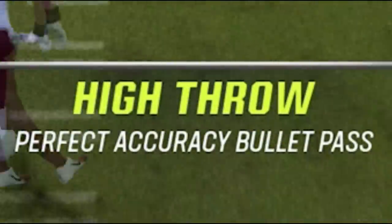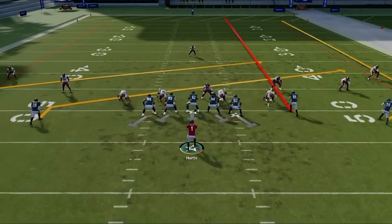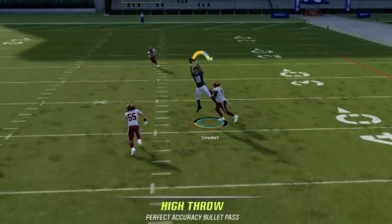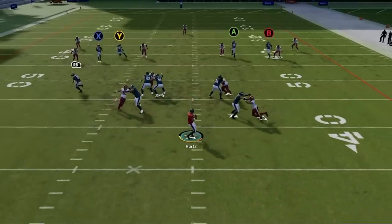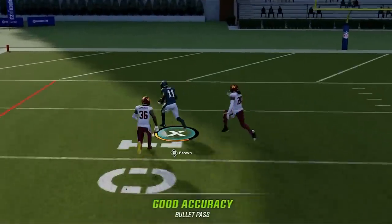You also have one more pass modifier — the high point pass — which you do by holding the left bumper or L1 button while making the throw. You can combine these pass modifiers with certain catch modifiers, which can turn normal plays into plays with much better results, like using the aggressive catch function with a high pass making it much harder to defend, or a RAC catch with a deep pass for much more yards after the catch.